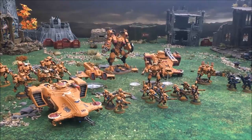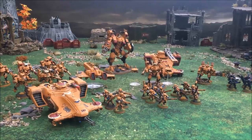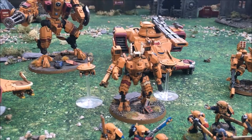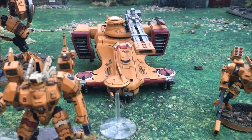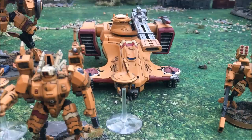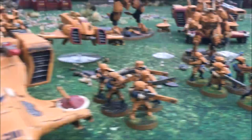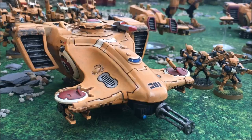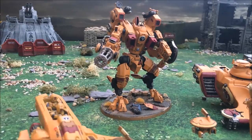Here is my 2,000 points of Tau - a battalion detachment with two HQ choices. We've got the Commander with two Markerlight drones and a Drone Controller. The other HQ is Longstrike, basically stock but with a Smart Missile System replacing the gun drones. For the three troop choices it's pretty basic: three squads of five Breachers each, and one of them has a Piranha as a transport with a Seeker Missile.